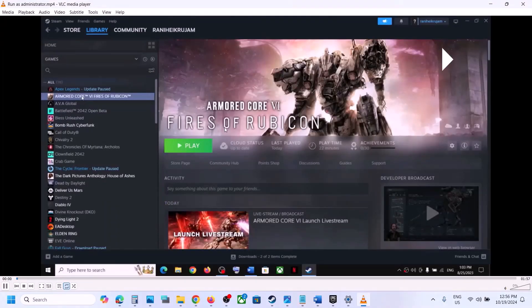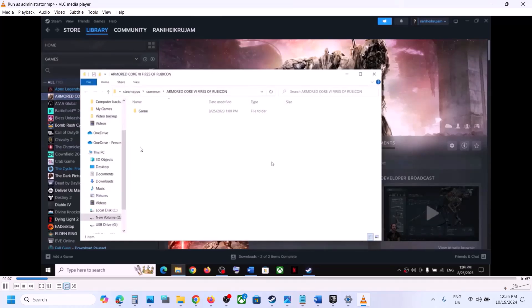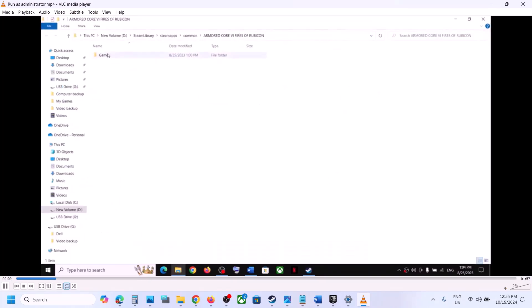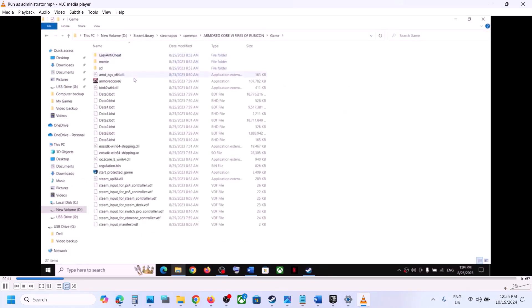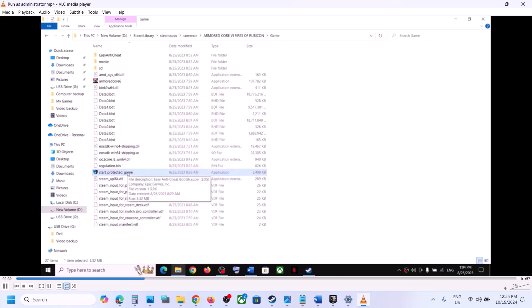Go to Steam, right-click on the game, and select 'Browse Local Files' to open the game installation folder. Open the game folder, right-click on 'Start Protected Game', and go to Properties. Go to the Compatibility tab, check the compatibility mode box, and select Windows 8 from the list. Hit Apply, click OK, then double-click to launch the game.